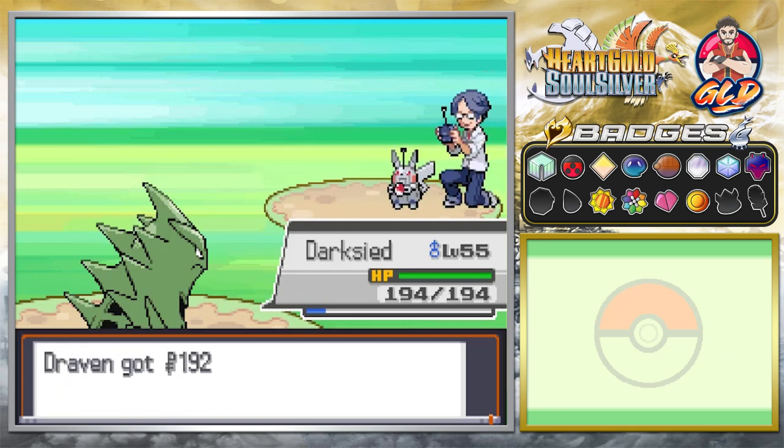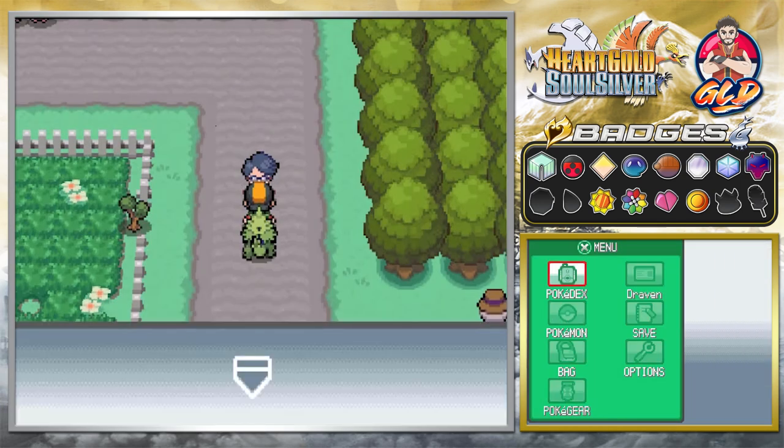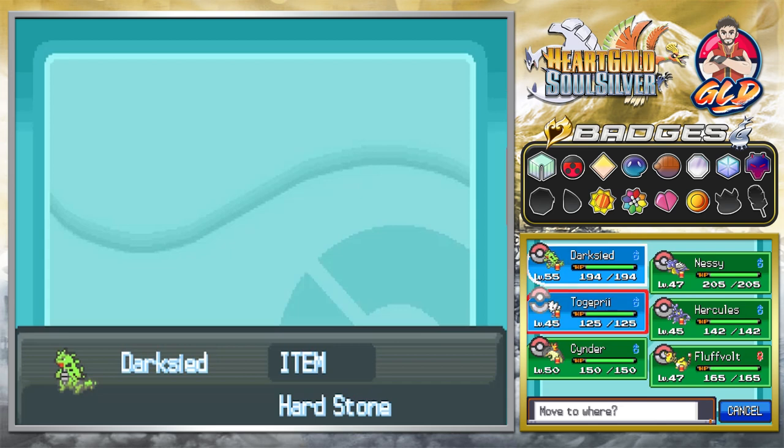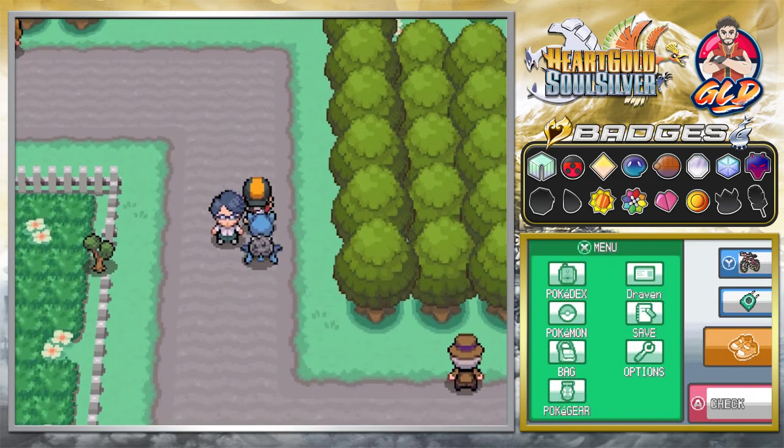Darkseid — yes, it is a monster. A monster. Now we can focus on everybody else, because we already have two level 50 Pokémon. Let's go with Nessie right here and start beating everybody up.